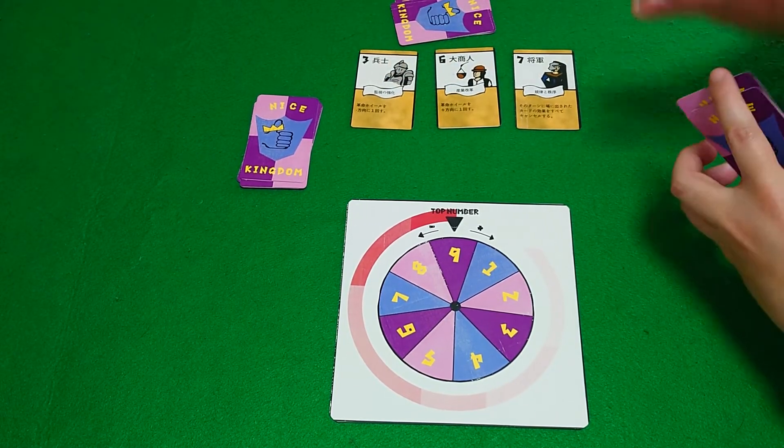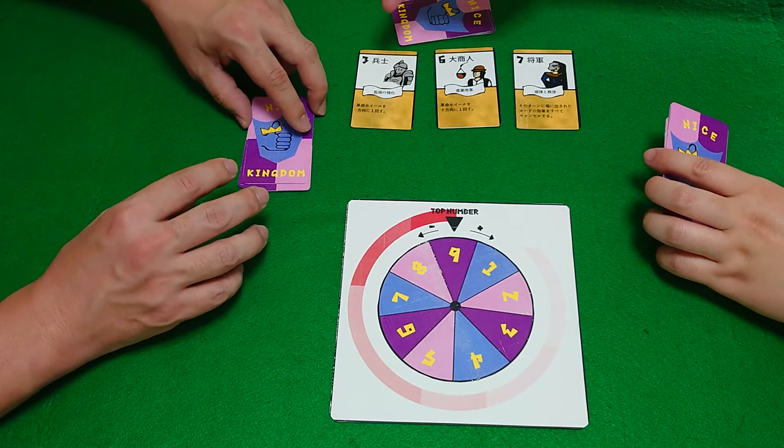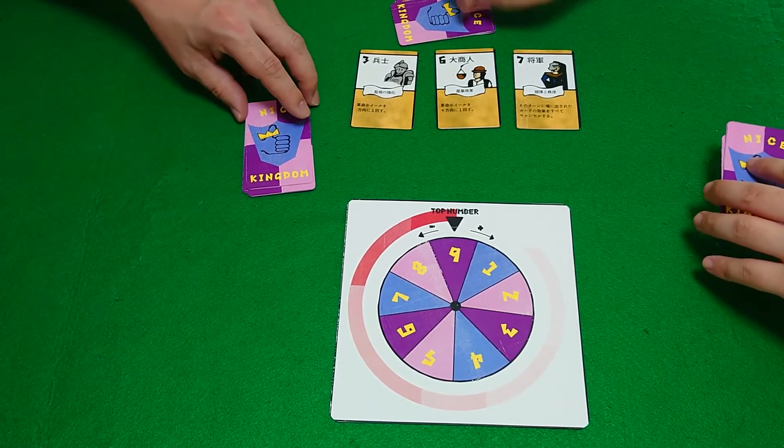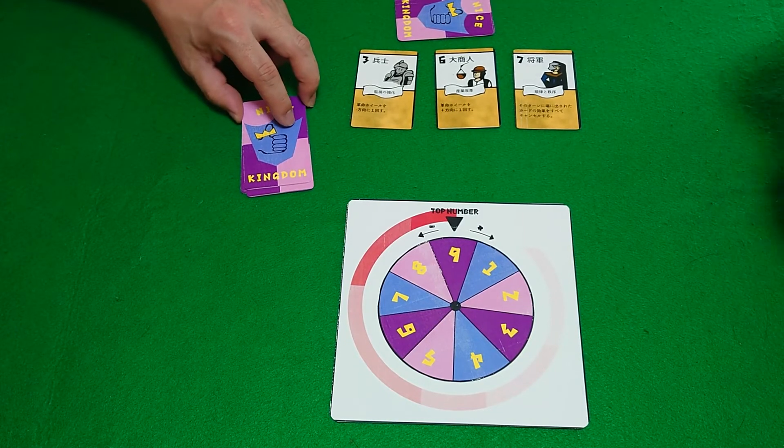Right now in our hands, there is a one, a three, a one, a six, and a one, seven missing from play, plus an unknown amount of cards in the deck that we don't know.